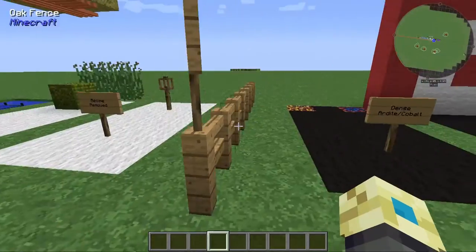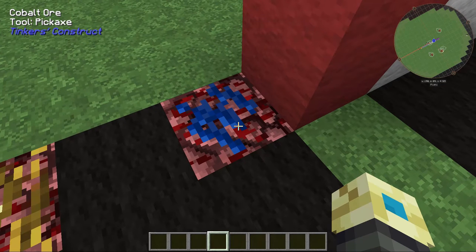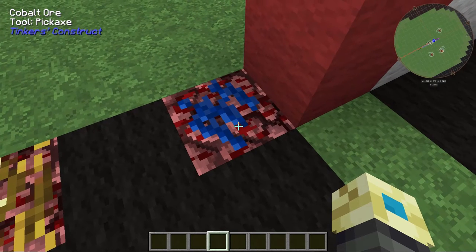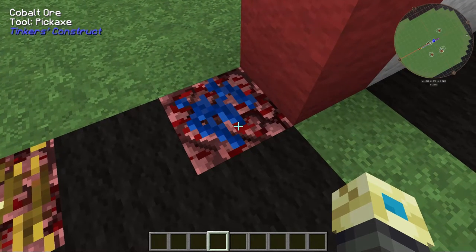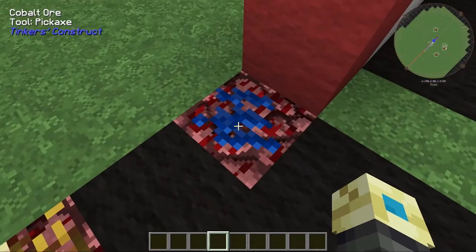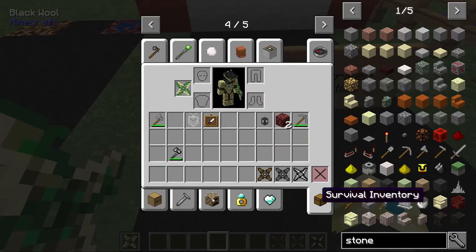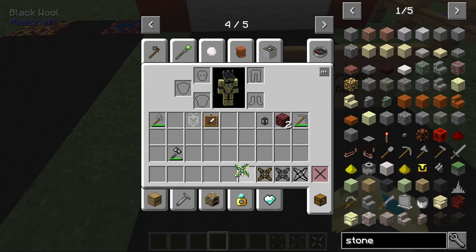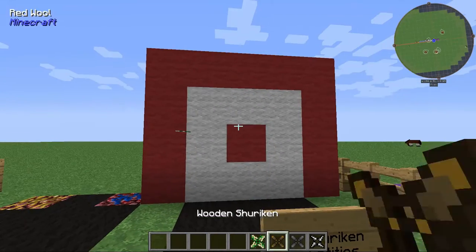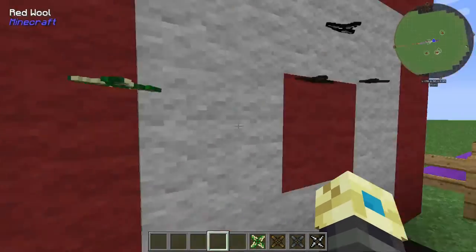Let's go over localization — that was the next thing that was bugged. Dense Ardite and Dense Cobalt Ore in the Waila overlay were displaying as tile.denseore0or0.main. They're corrected now — hovering over them shows Ardite and Cobalt Ore respectively. Same again with shurikens: when thrown at the wall and looked at, they would show entity.tinkers.sherikens.name or something like that. Now hovering over them just says 'shuriken'. Probably stuff nobody noticed, but it's fixed.